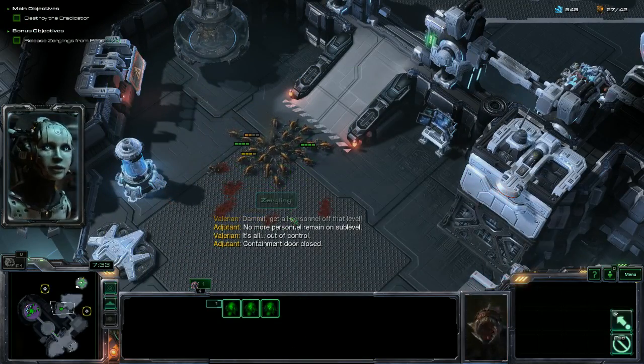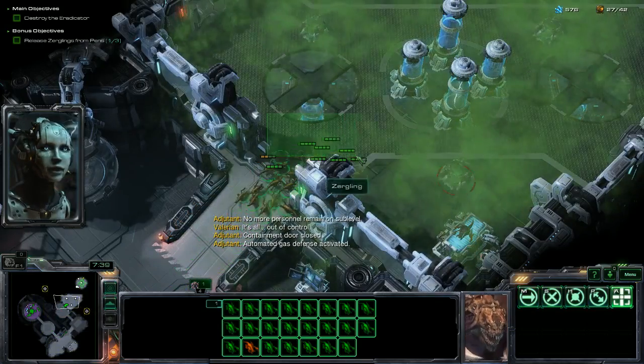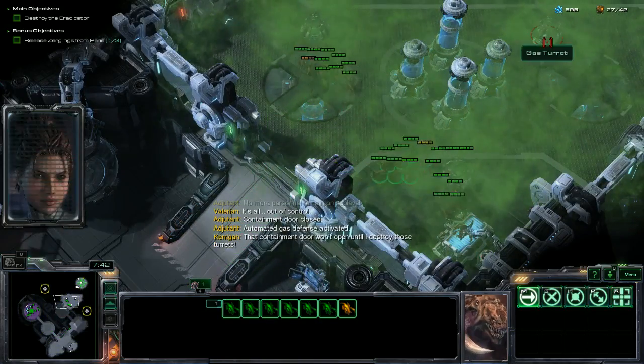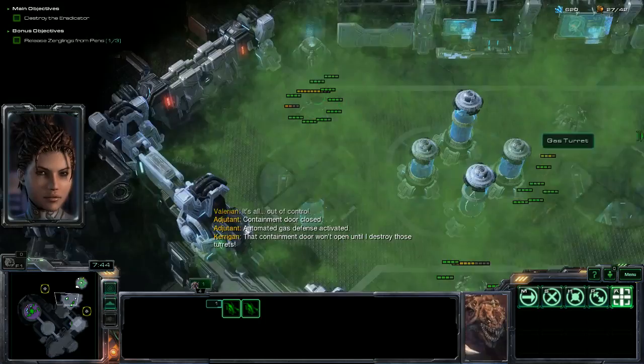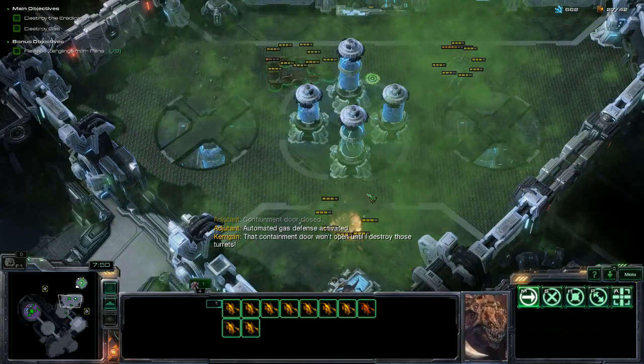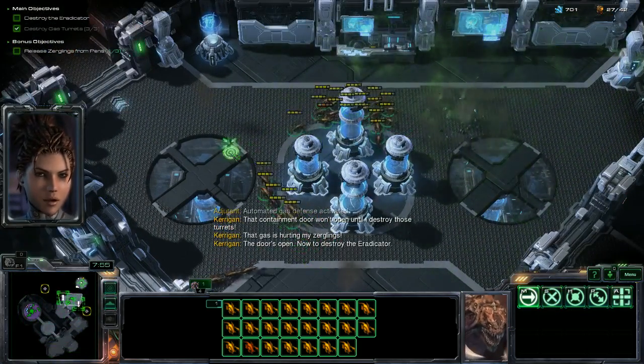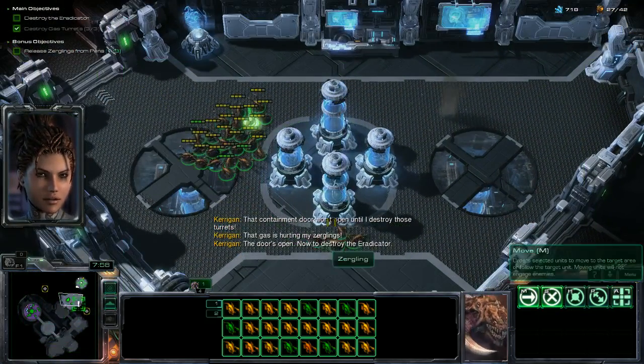Containment door closed. Automated gas defense activated. That containment door won't open until I destroy those turrets. That gas is hurting my Zerglings. The door's open. Now to destroy the Eradicator.